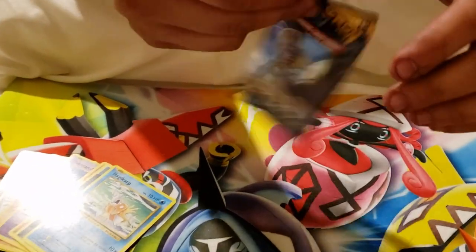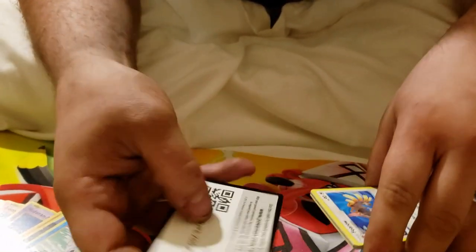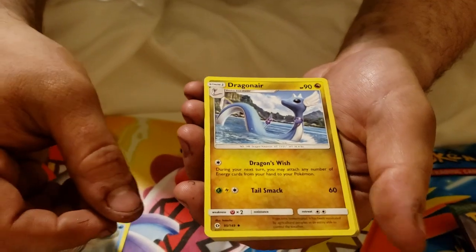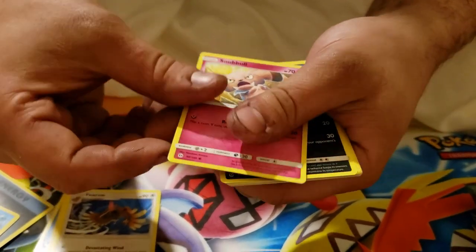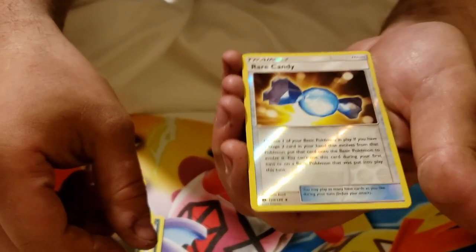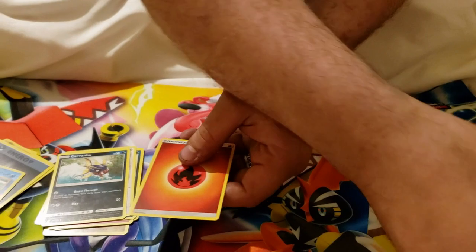We'll open up a Base Set Sun and Moon pack. Three to the front, flip it over. We have a Poliwhirl, Dragonair, Golbat, Furfrou, Snubbull, Sandile, a Pikipek or Pikipek, Carvanha. We have a Reverse Holo Rare Candy — that's very nice. And a Decidueye, which I think came from the Decidueye box. And a Fire Energy.